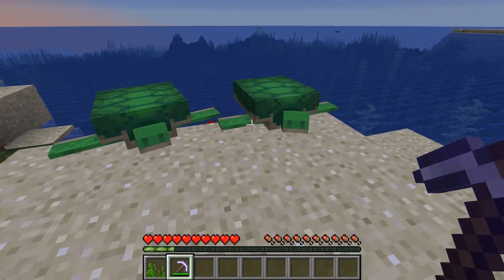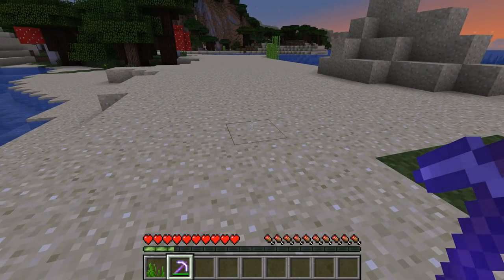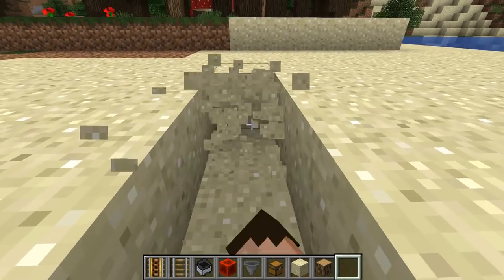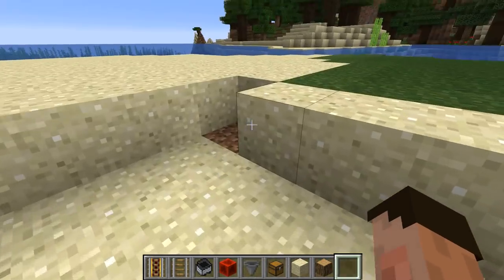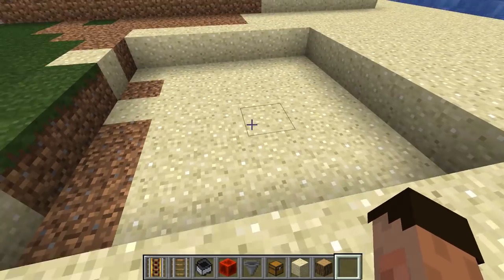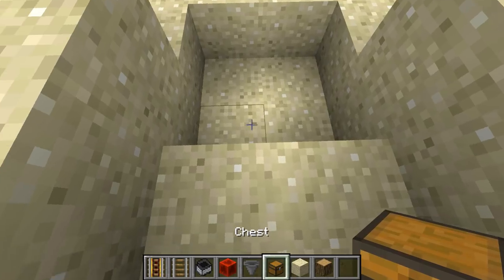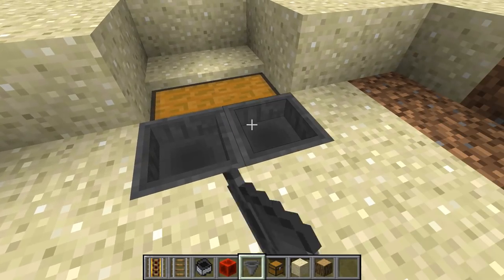These turtles will only breed on their home beach, so you've got to fool those eggs that this is a home beach. The first thing we're going to do is dig a hole that is six by six. Then dig out two more blocks at one end — one and two — repeating on each side to create the chest/hopper alcoves. Get yourself a chest in there and a chest in there, and a hopper pointing into each chest.